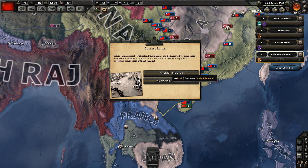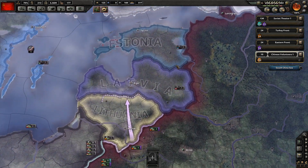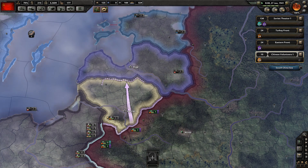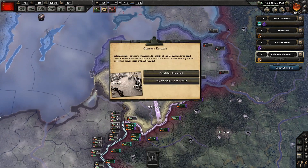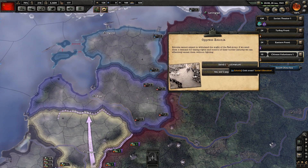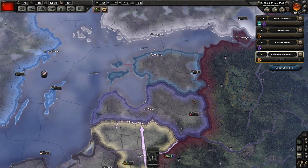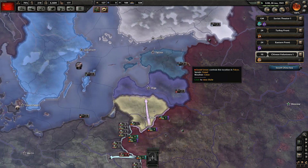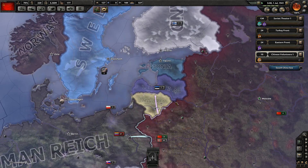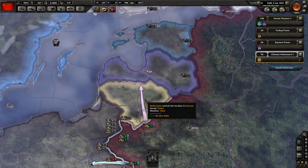Latvian ultimatum - send them the ultimatum. We're basically saying you should be incorporated into the USSR. We're going to see if they accept our ultimatum. Estonia - pause for a second. Accept our ultimatum - you should be part of the Soviet Union. I think the reason why these states have claims on them is because these were previously part of the Russian Empire, and Stalin in his aggressive manner believes these should be incorporated into the USSR.